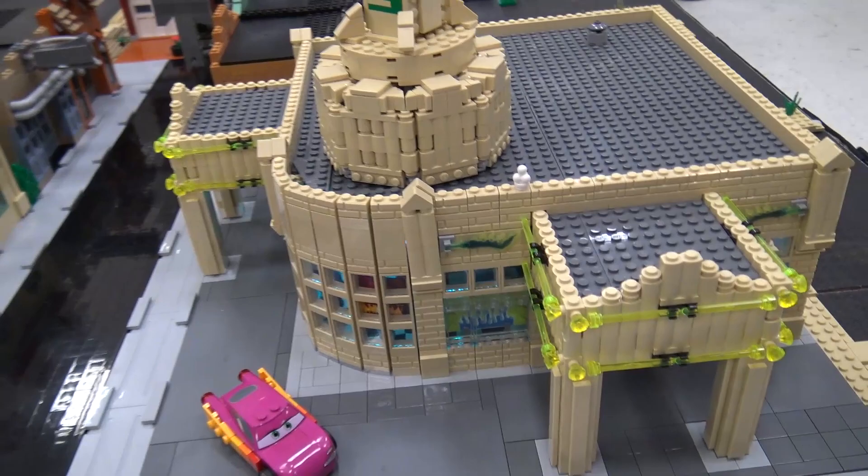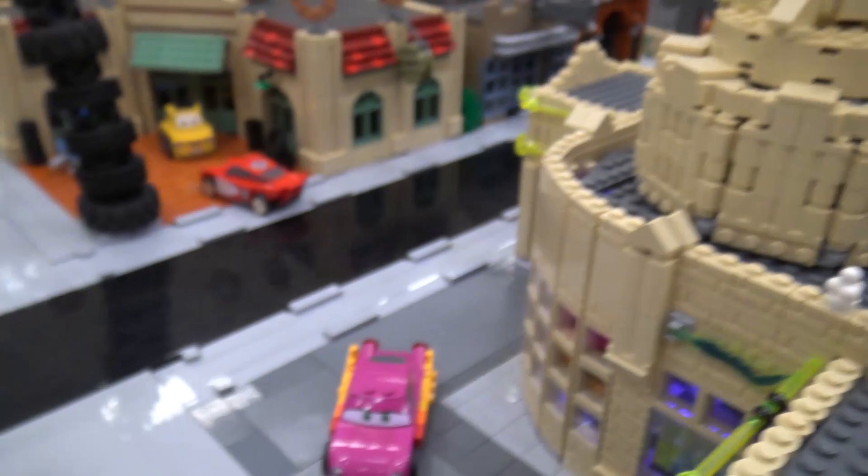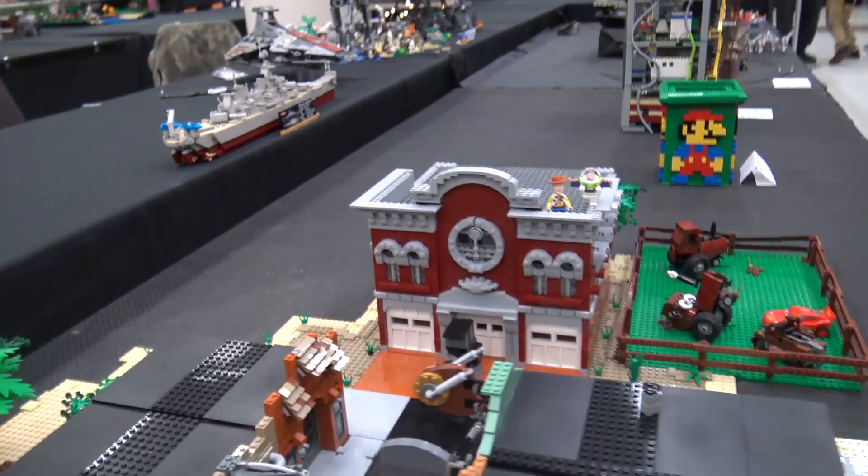And we can actually look inside. We can see Finn McMissile from Cars 2, along with the Queen and a few other cars getting repainted. And then a little shot back to the first part of Cars with the for-sale buildings, because the town's kind of gone bankrupt and not a lot of people are there.